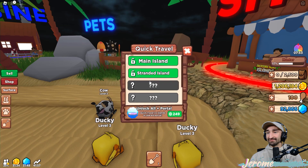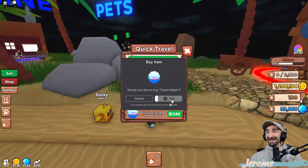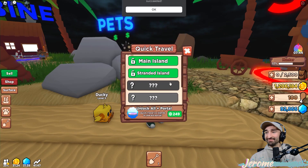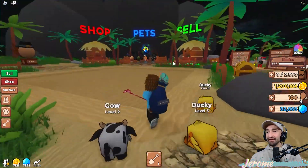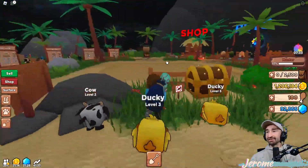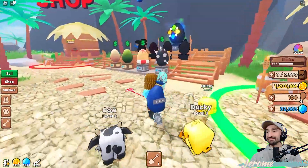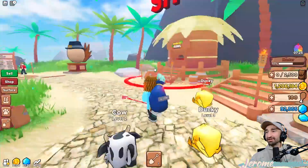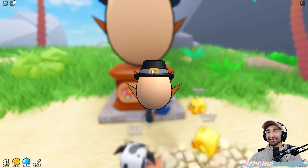It's entirely worth it - even the base one helps a ton. Time to teleport back to main island! I got about 600k from that elite chest. Where's the turkey chest? Oh there it is - he wasn't with the other eggs, he was standing on his own.